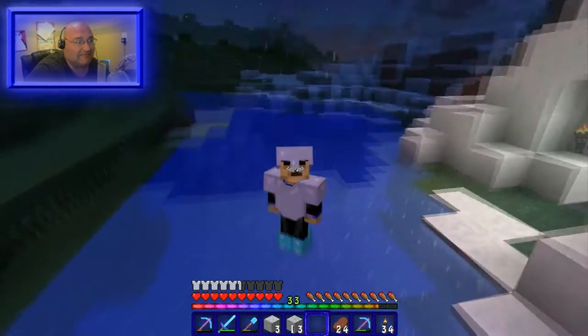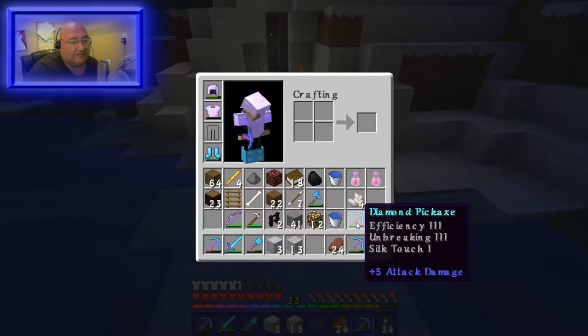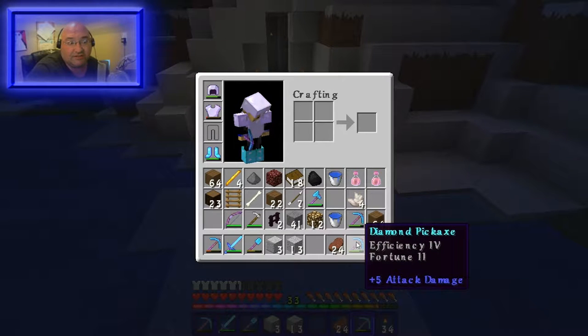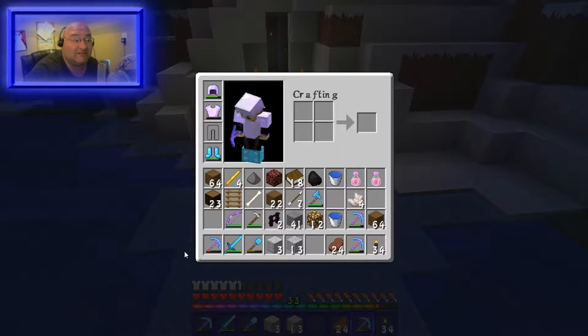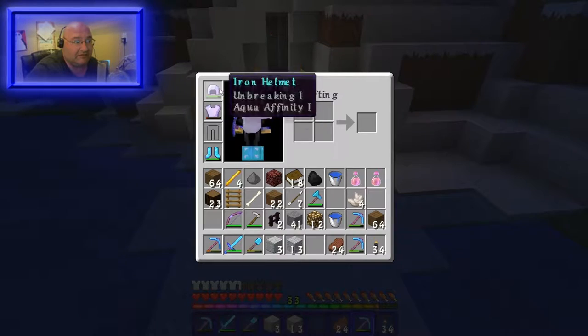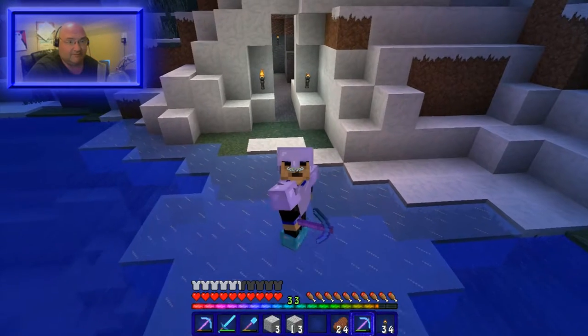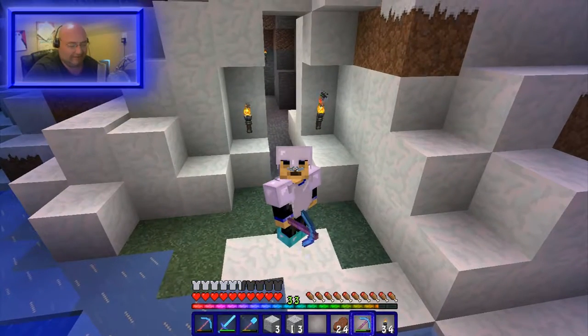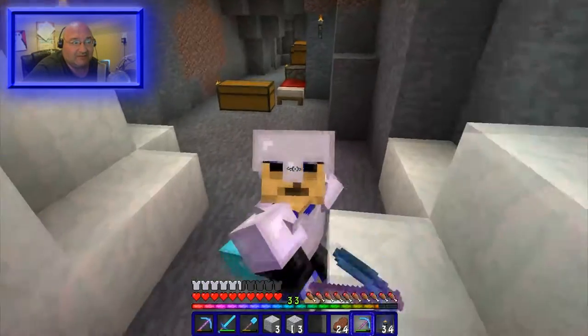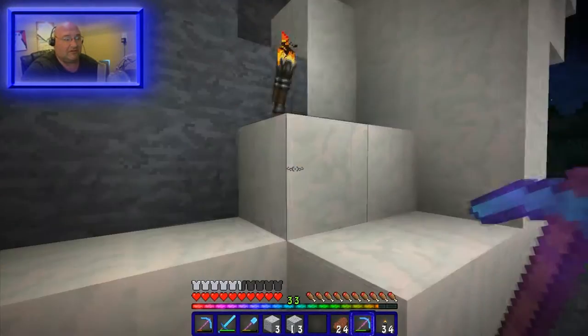I stole some glass from somewhere because I have the silk touch pick and I got the fortune two — not fortune three, but I'm working on it. It's still early. Of course I got the grinder and I've got everything enchanted up to level 30 other than armor. I'm not really too concerned about armor. I kind of have an argument with myself all the time about diamond armor — should I wear it or should I not?